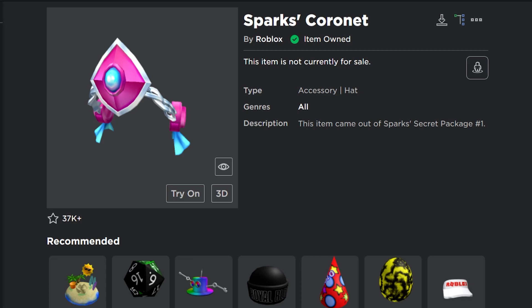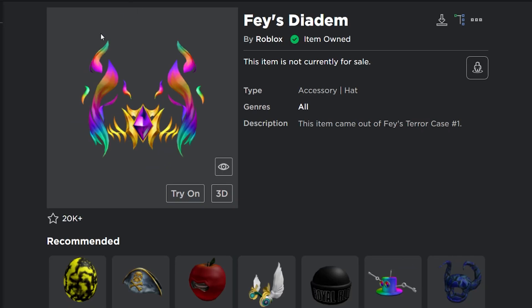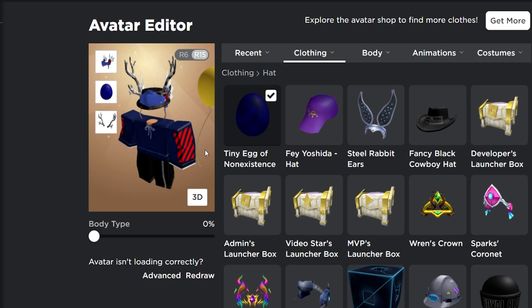Let me know what you think of these items from the boxes. Do you think the egg hunt was better, or do you think these items from the secret packages are better? Because egg hunt would give you way more items — way more hats, way more eggs. But now you can get different accessories, not only eggs. I still think egg hunt is way better than this Metaverse Champions event, not gonna lie.